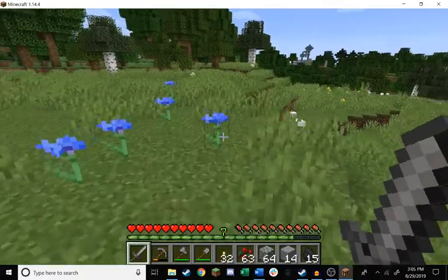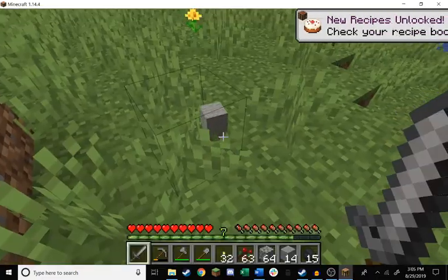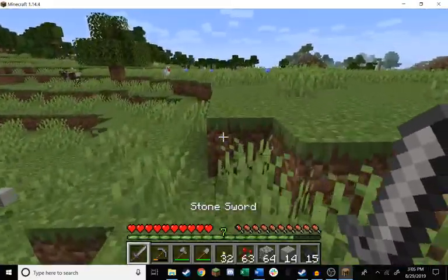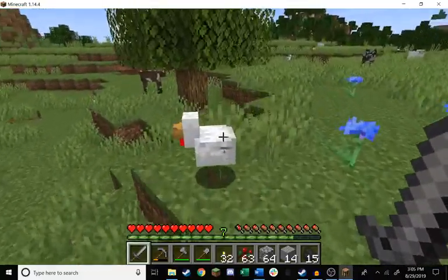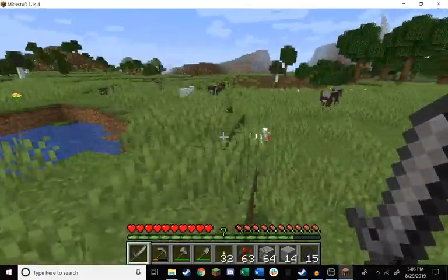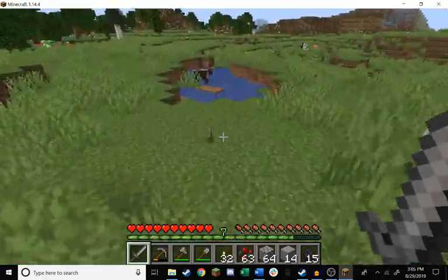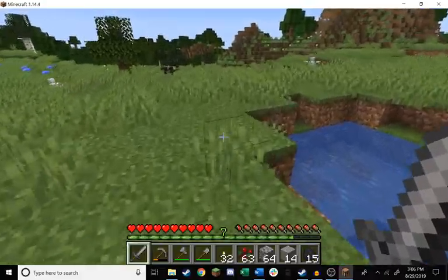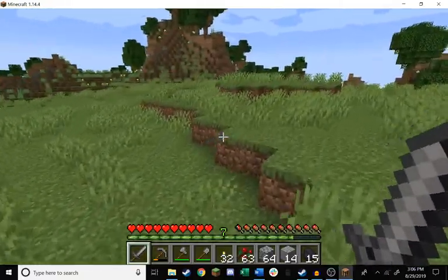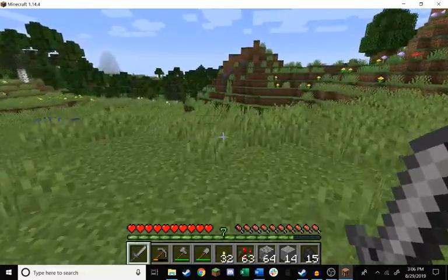Oh, eggs! I want those but I can't do that yet. Eggs are hard to get when wandering nomadically because chickens don't start laying eggs until they've been loaded in the world for five minutes. While we were digging cobblestone these chickens were preparing their eggs for us. I'm kind of leaning towards this area but maybe not - I don't want to build in the flower forest. Is that a village way over there? No, that's a tree.